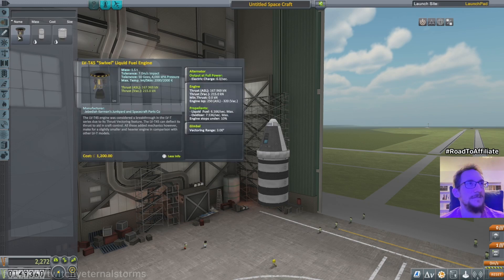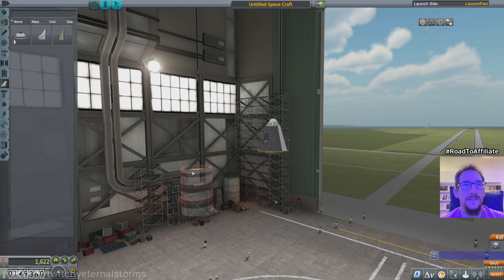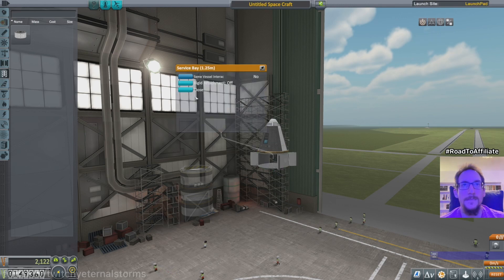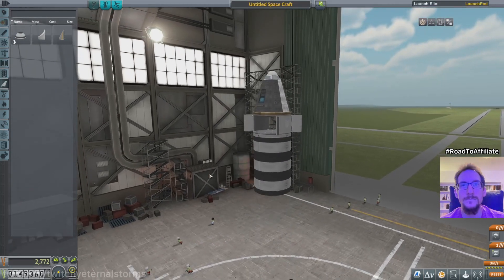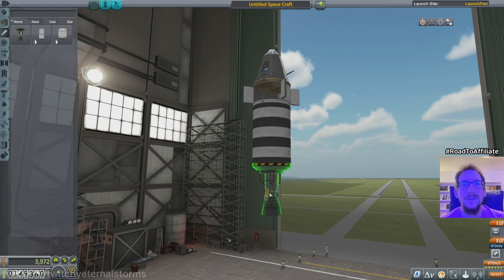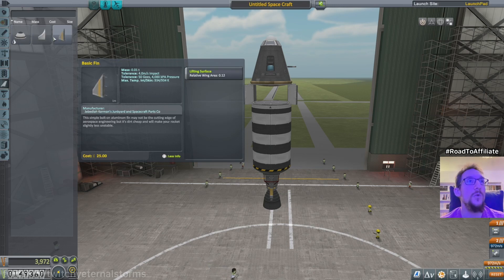This is a new vessel so I'm just gonna figure this out now instead of what we did before. It's gonna be different. We do want the science experiments for sure, which has to go above the decoupler now that I think of it, because we do want to take the science back on Kerbin. Let's see if three fuel tanks are gonna be enough for this. We do want some aerodynamics here. This is way expensive. Nothing is really known about this thing - use it at your own risk. It doesn't sound confidence-inspiring so let's keep it there. It's cheap.